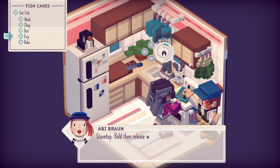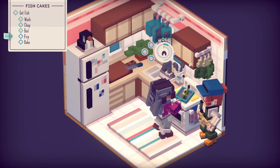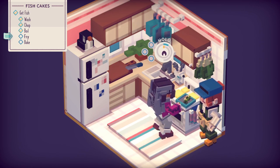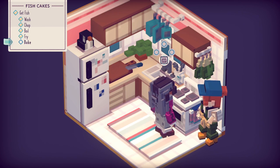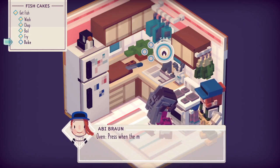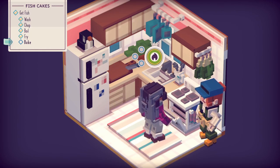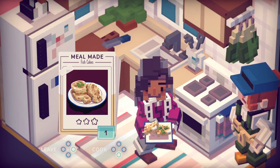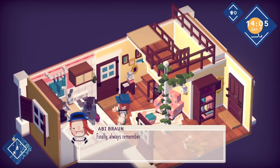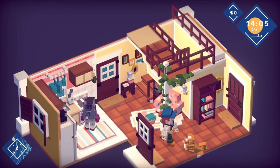We need to fry it as well — hold then release when the marker hits each zone. Press when the marker reaches the hit zone, and tap right, presumably. Circles within circles. There are other stations around the kitchen, but you'll figure them out. Finally, always remember to put your cooked meals out for sale. The storage box in your front yard will have to do for now.